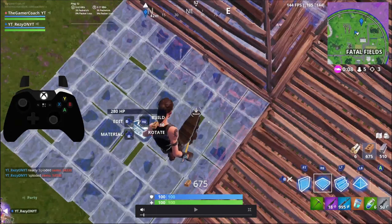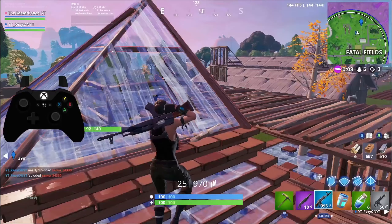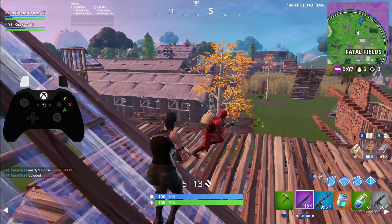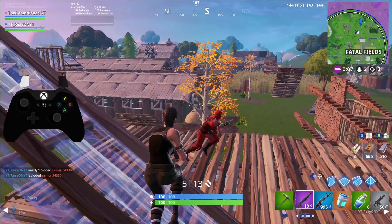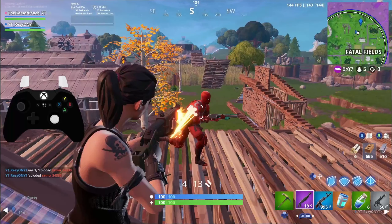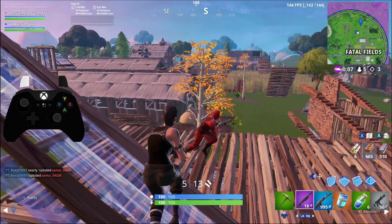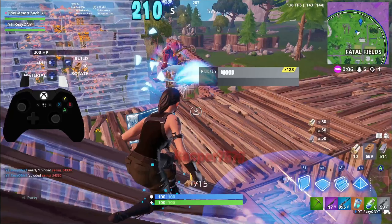Now let's look at two examples of executing close range tapping in real gameplay. Right here we're attacking an enemy in a box and they jump out, so I switch back to my shotgun. I get my feet on the ground and tap L2 — you may think you're really far off to be tapping L2, and you are right, you're not going to get a 100% lock on from that far away. But I still recommend tapping L2 anyway because you get just that little bit of help, and along with turning my stick to the right, it's enough to get a max damage shot off.